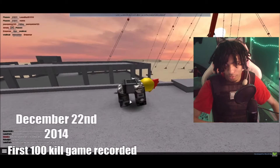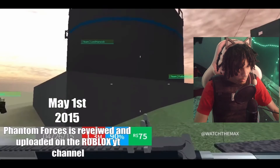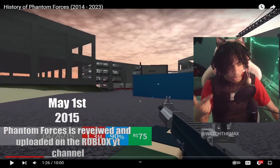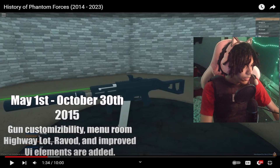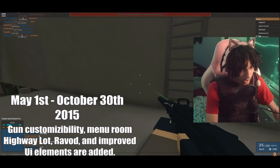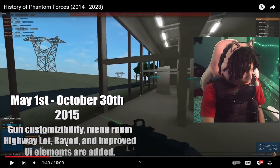Going into 2015, we got a little bit better maps — stuff is coming together just a little bit. We're still at a base Lego game but we're getting there. May 1st 2015, we're starting to get into the good stuff. Around the end of 2015, this game started actually coming together. It's looking pretty good, front-page-tier type of game. This added gun customization, ability menu, room highway, revolved and improved UI elements.